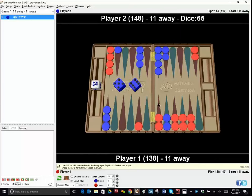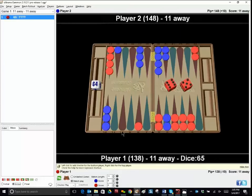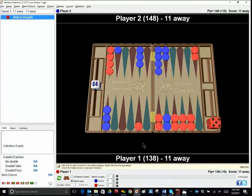Let's put Red on it all and see what the equity is with Blue having this anchor. It's almost 42%, so Blue actually becomes a pretty sizable favorite by making this anchor. Steve's point is huge. You can't make an anchor with one checker — real good point.